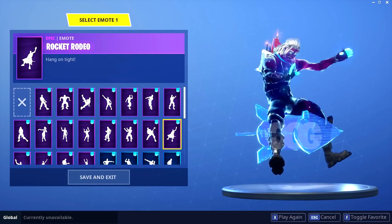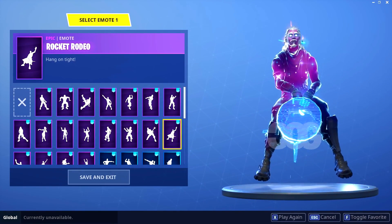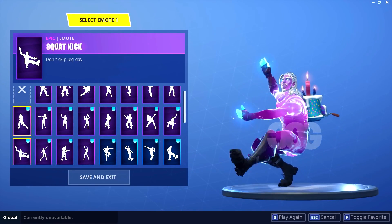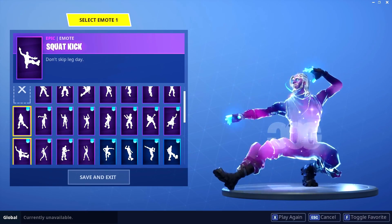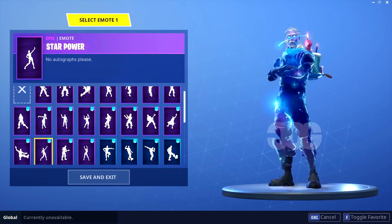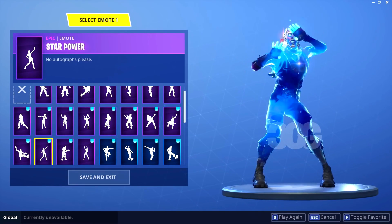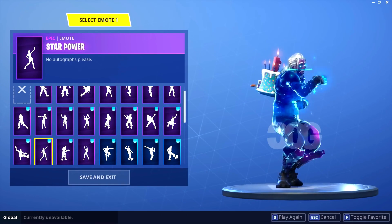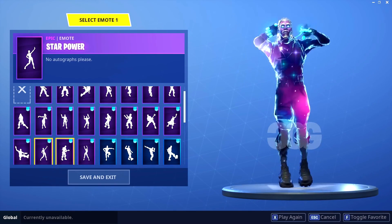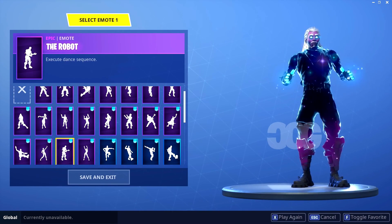Let me know in the comments what you think about this Galaxy skin. In my opinion it looks really, really nice — even though it's a retextured version of the default skin, it has very bright colors. Out of all the new leaked skins this week, this has to be one of the best looking. The second skin I'd pick from the new leaks would be Beef Boss, also called the Der Burger skin, just because of its bright yellow and blue colors.